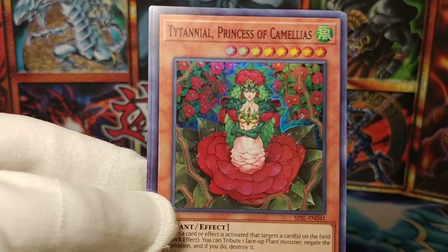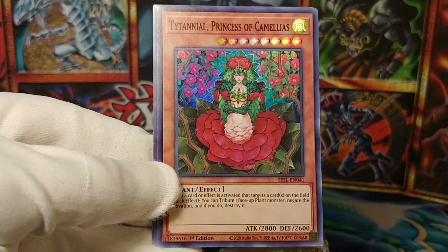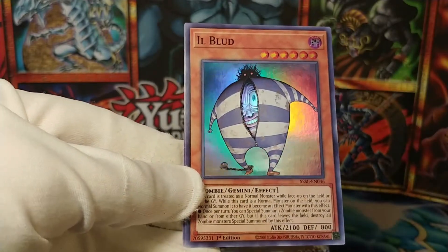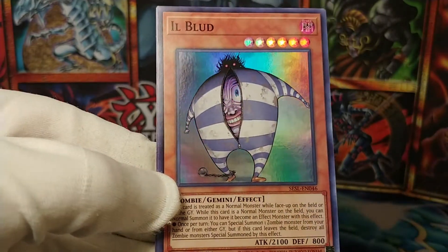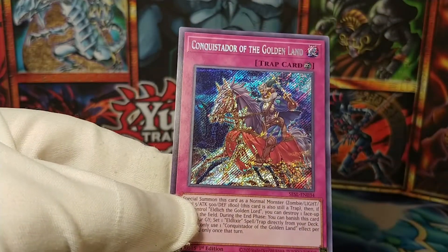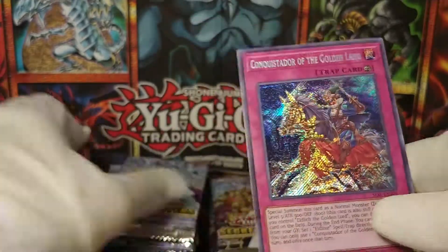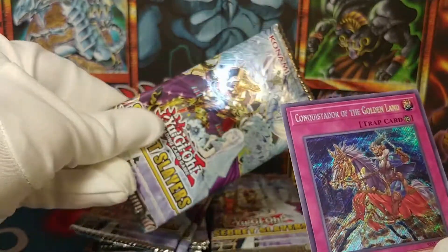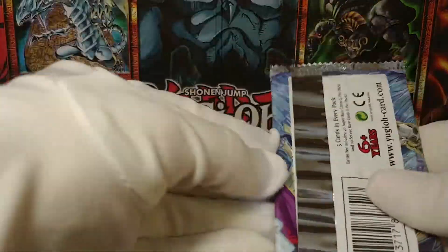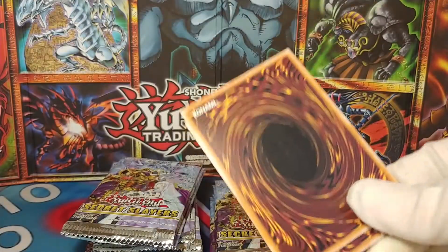We've got Titaniole, the Princess of Camellias. Nice. More flower girls. Eel Blood — that is a creepy looking guy. And Conquistador of the Golden Land. Yeah, Golden Land. This set also has, as you can probably tell from the cover, this Eldritch card. So that's another one of the chase cards, I think. Of course, it's no Atemancipator — that's what I really want.